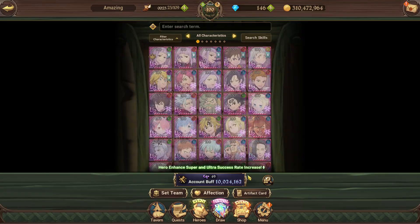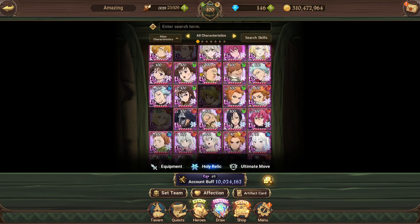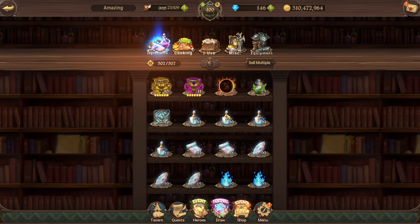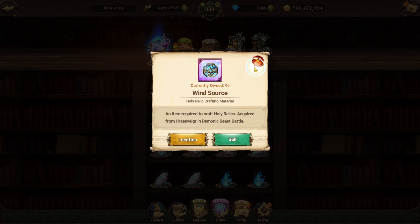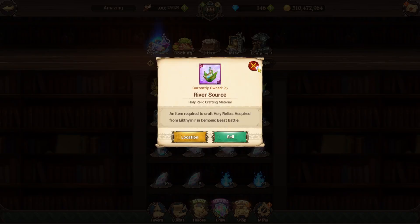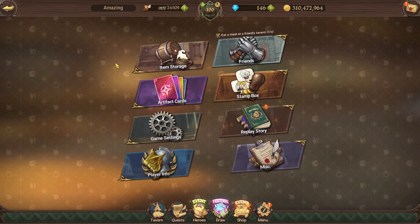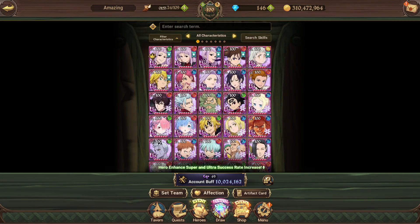As you can see, I have collected all the holy relics. Once they announce more I'll be ready — I still have 94 wind sources, so any new bird relic I'm set. For deer relics I'll need to farm a bit more since I just got my Diane relic and only have three twilight sources left. It did take a long time — it's a grind but it's worth it.